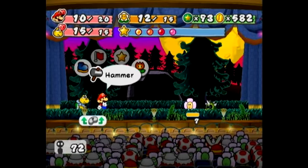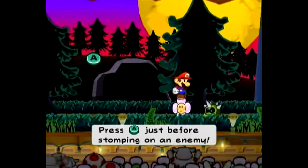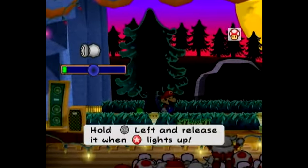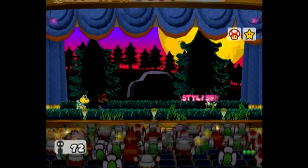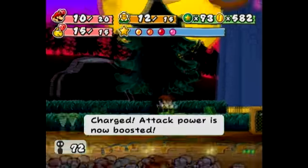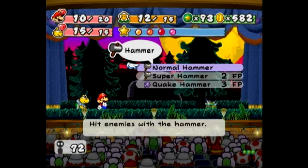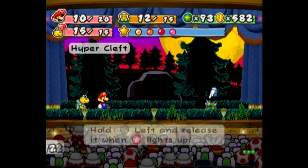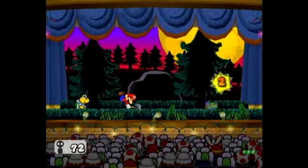Now we have another new enemy. We might have actually fought this one in the Glitz Pit — I don't remember honestly. This is a Spiky Hyper Cleft. They're like the Hyper variant of Boomba. You can already kind of guess what this guy's like based on the other enemies. There's a very easy way to take care of him: we're going to use a Quake Hammer, which renders him defenseless.